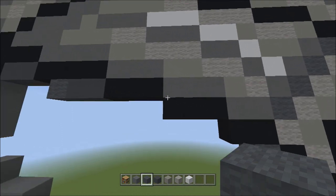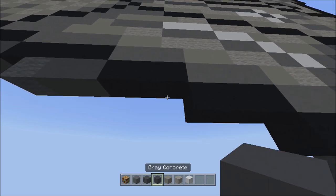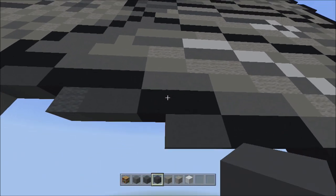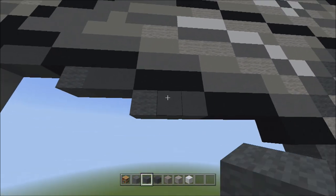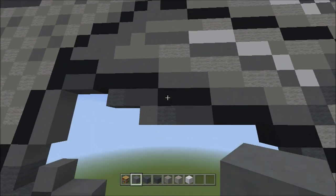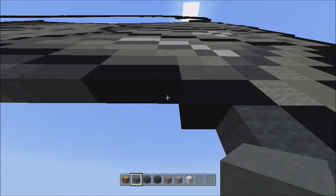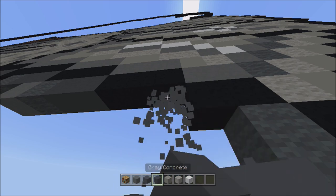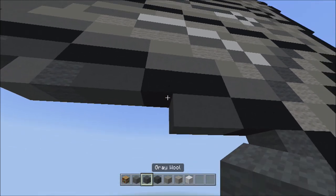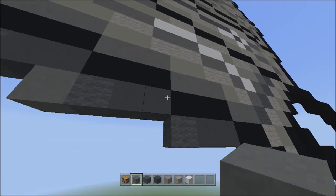Head over here to the right and start underneath the right block of these three black concretes. Switch to gray concrete and add two gray concretes going to the left — one, two. Switch to gray wall and add one gray wall to the left — one. Switch to cyan terracotta and add one cyan terracotta on the left — one. Do the exact same thing again starting underneath the right block of these three black concretes: two gray concretes to the left — one, two; one gray wool to the left — one; one cyan terracotta — one.